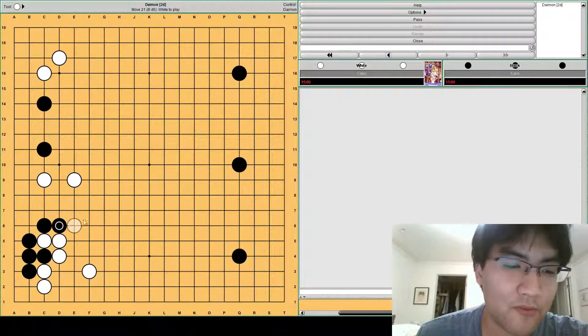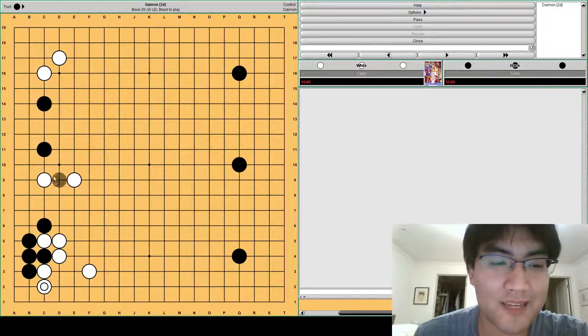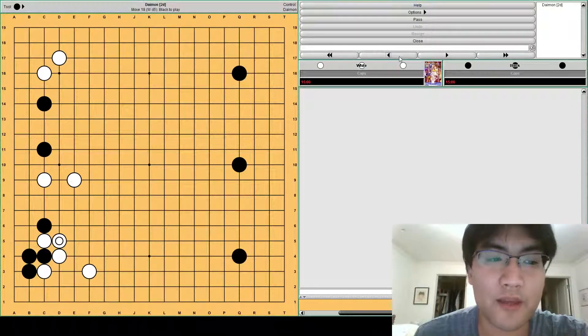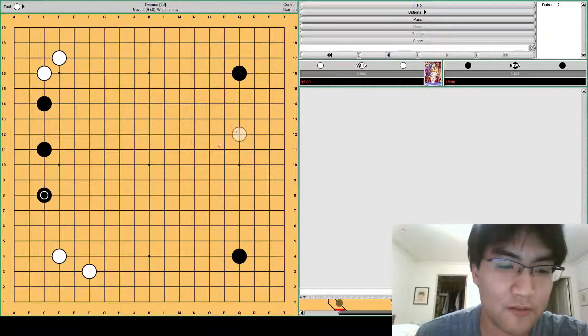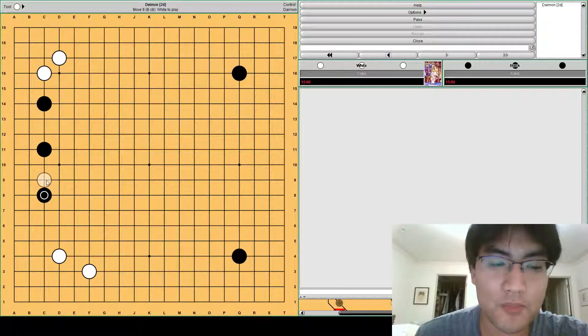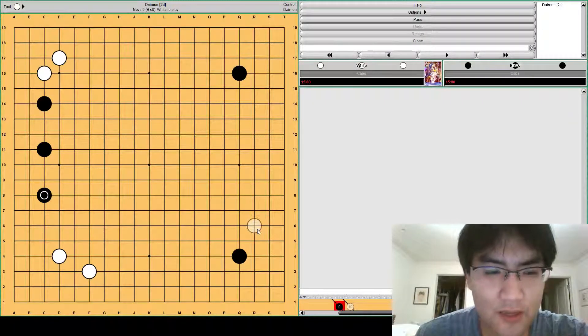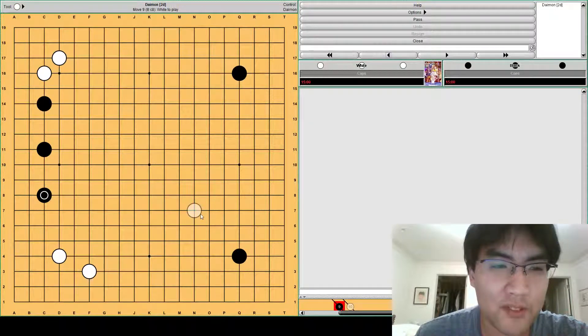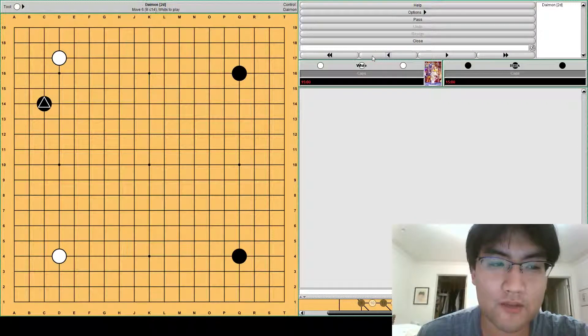If this happens, then even if black starts running out, white will turn his attention to attacking these two stones, and there are no attachment or sabaki options for black in that case. So instead of playing elsewhere, black should defend against this pincer and the moyo that white's threatening, and then white can play elsewhere to develop the rest of the board. This is probably somewhat even, but it feels like black really broke up white's left-hand side, so it's difficult for white to make any kind of moyo-type strategy.